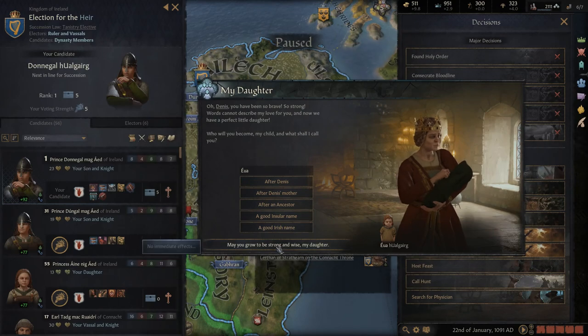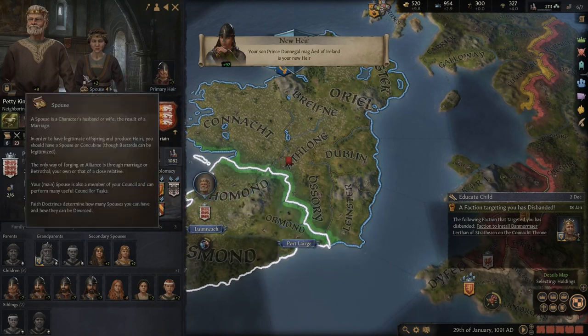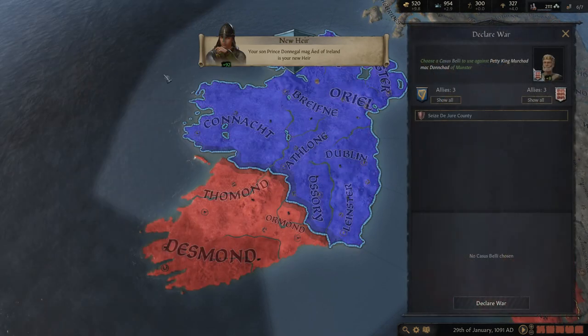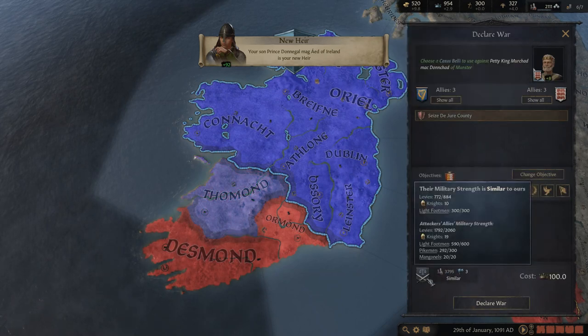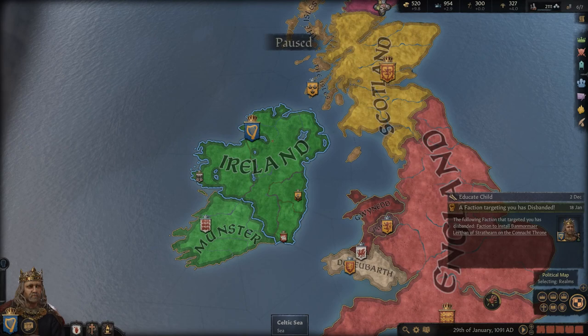We have another daughter — we'll call her Ewa, a perfectly fine name. As for this final lord here, we have tried to fabricate a claim on the entire duchy and to sway him, neither of which is working. So we might just go ahead and declare war on him one county at a time. Unfortunately he is quite well allied, so that's not going to happen just yet.